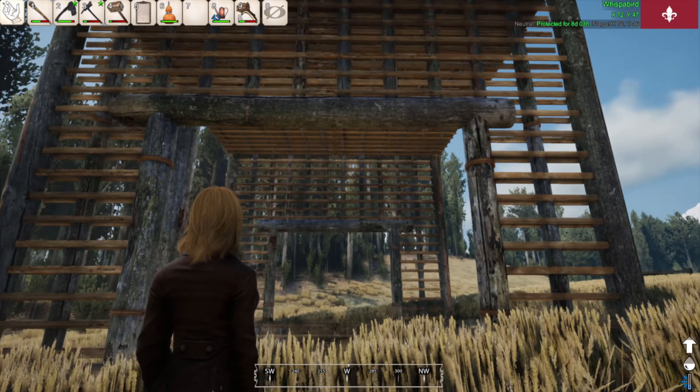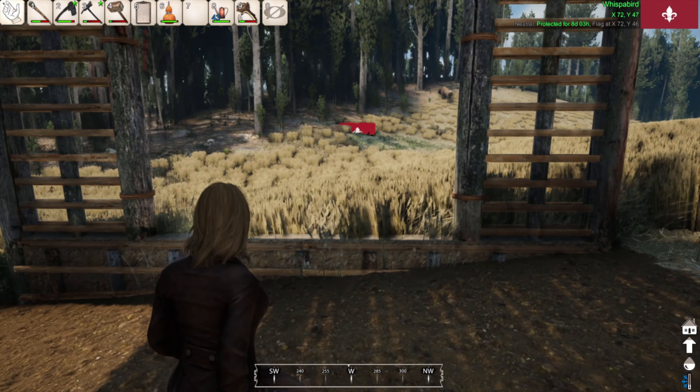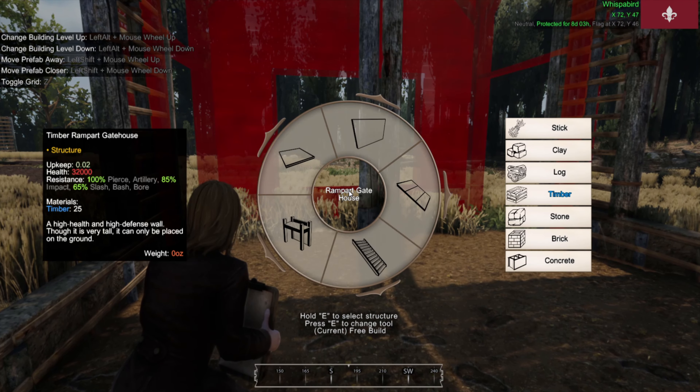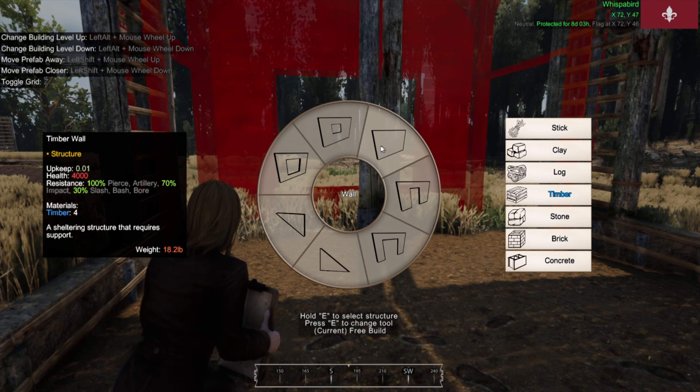It worked before. This is what I mean by Heat being finicky. There we go. So what I can do now is put walls and windows on this. As you can see, it has two doors — so an entrance and an exit to the barn.